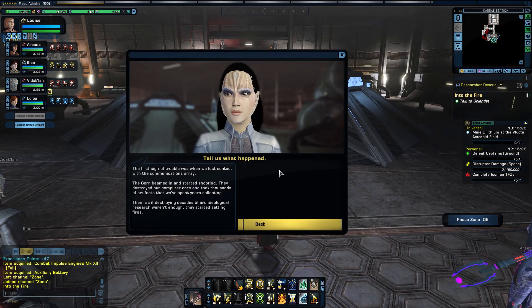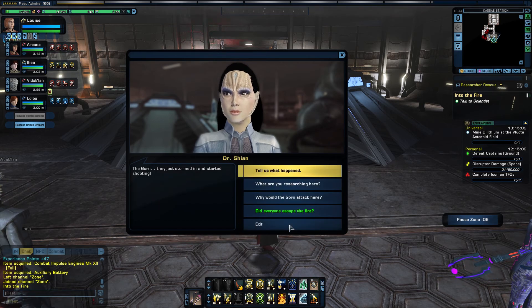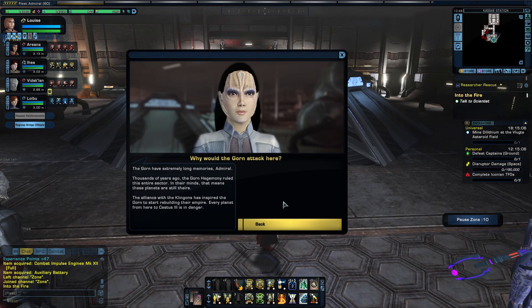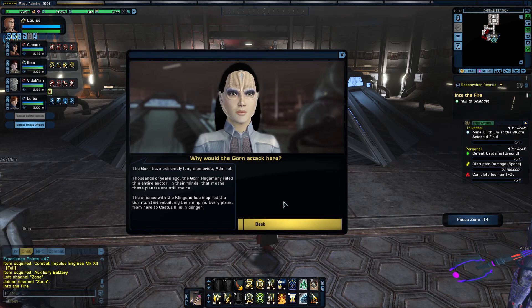They destroyed our computer core and took thousands of artifacts we spent years collecting. Then, as if destroying decades of archaeological research weren't enough, they started setting fires. They just stormed in and started shooting. The Gorn have extremely long-term lives — thousands of years ago the Gorn Hegemony ruled this entire sector. In their minds, that means these planets are still theirs. The alliance with the Klingons has inspired the Gorn to start rebuilding their empire. Every planet from here to Cestus III is in danger.